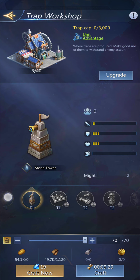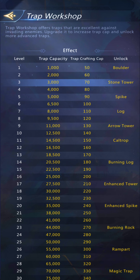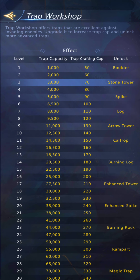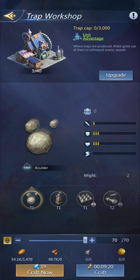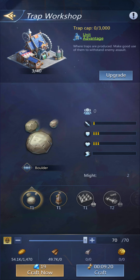Let's go ahead and build some traps. I can build boulders and stone towers. Somewhere there's something that tells you what each one is effective against — launch traps are good against cavalry, arrow towers against ranged, and ground traps against infantry.